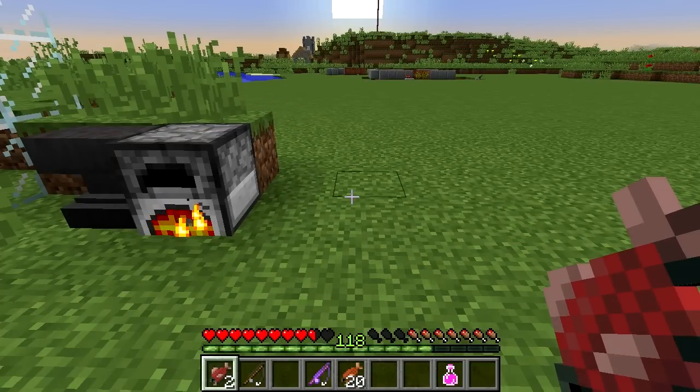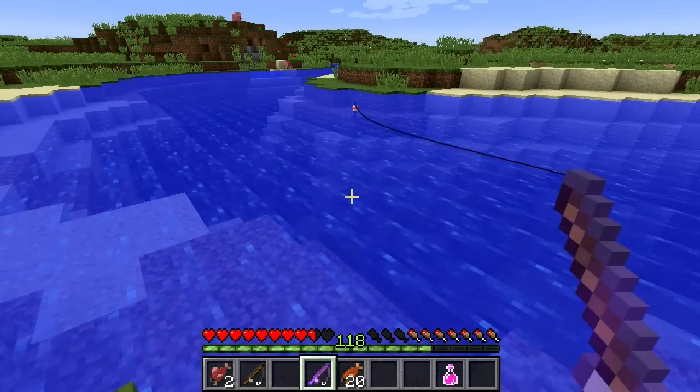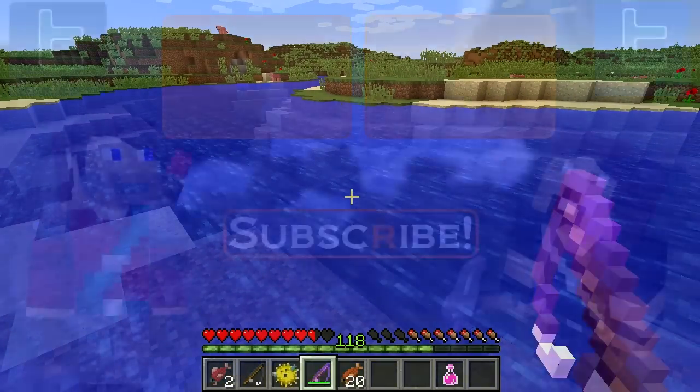When you're fishing, there's a certain chance of getting junk instead of useful fish. This junk chance can be decreased using the lure enchantment, which is very useful if you rely on fish as your main food source.